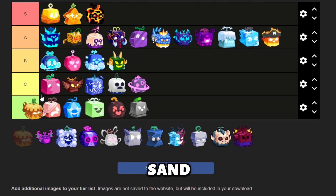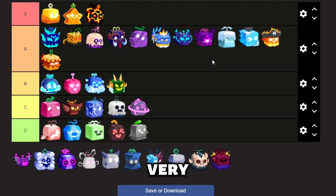Next up is Sand. Sand is automatically very good since it is a Logia fruit. Next up is Shadow. Shadow is pretty good because it has good AO and good damage, making it pretty decent for grinding.